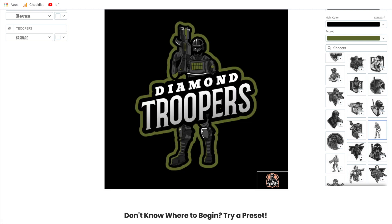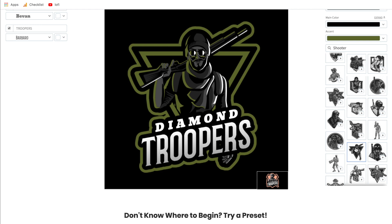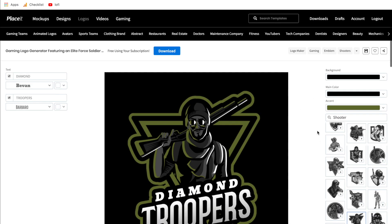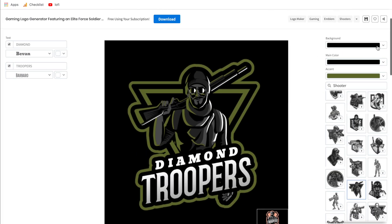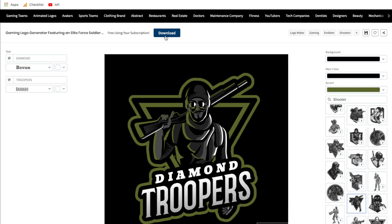Now if you don't use Placeit, you're going to have to edit these things manually, and trust me — in Photoshop you're not going to be able to change up different graphics this quickly. So these designs all look really cool. Once you like everything and it looks good, you can take out the background if you need to, and when you're good to go, all you click is download.